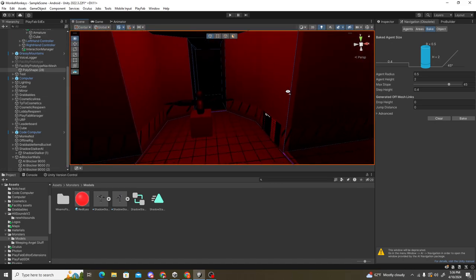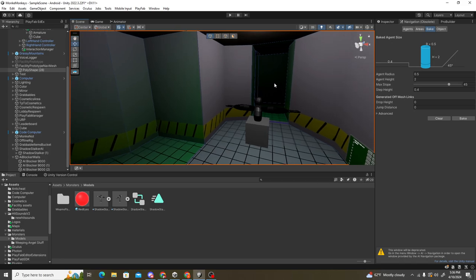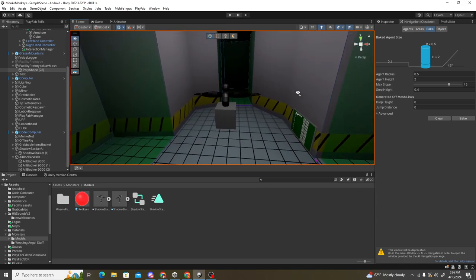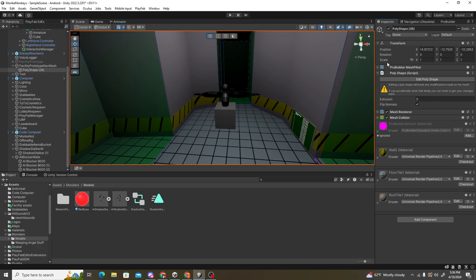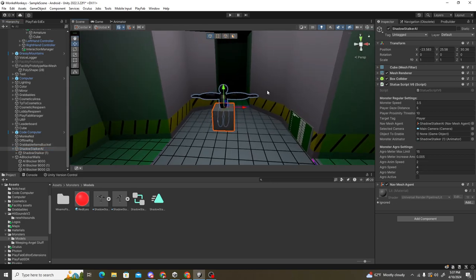If you want walls that the AI or monster can't pass through, select them one at a time, click Navigation Static, go to Non-Walkable, then go back and press Bake for all of them. They're already set up in my scene so I won't redo that here.